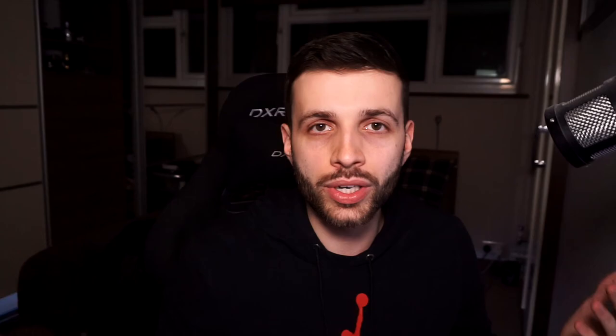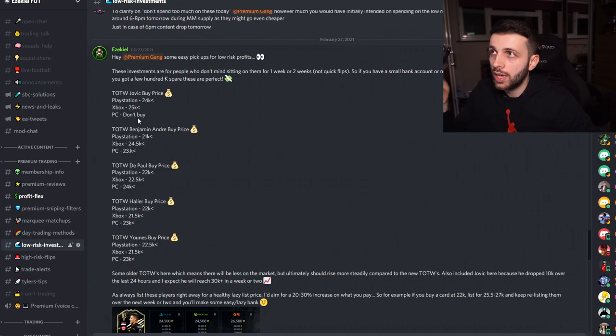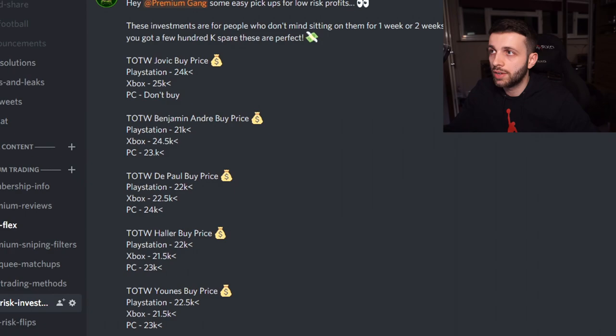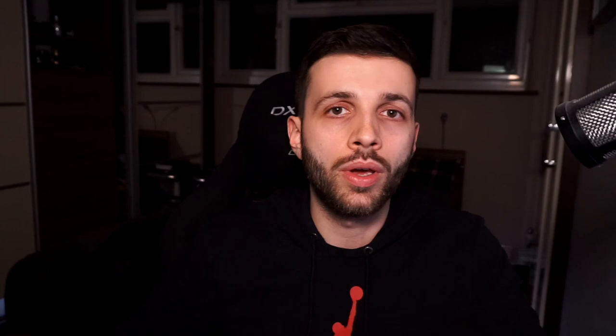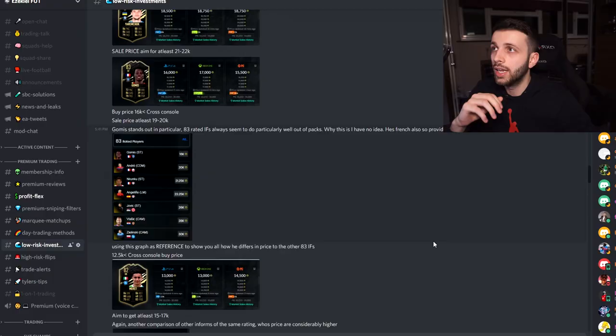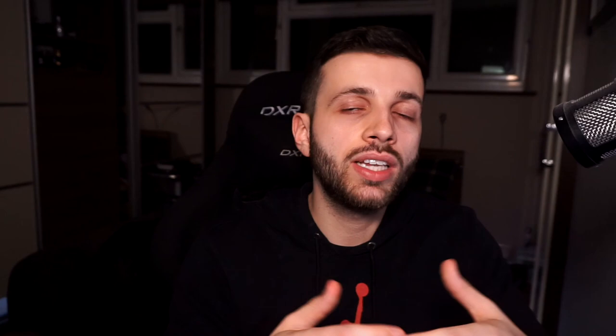In the Discord I've posted investments that have already gone up in value. Looking at past data when a Team of the Week is released, these 82-rated and 81-rated cards were going for about 12,000 coins on the market, but you can snipe them at about 11,000 or even 10,000 coins. After a week or so they'll go up to 13,000–15,000 coins. From the previous week on Team of the Week 21, Gomis is now in the low 20s — already up 5,000 coins.